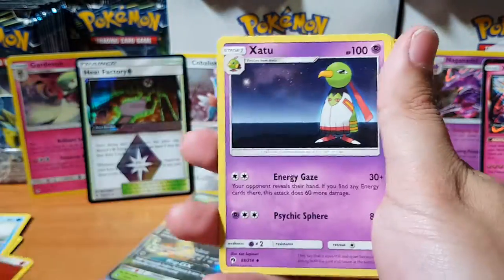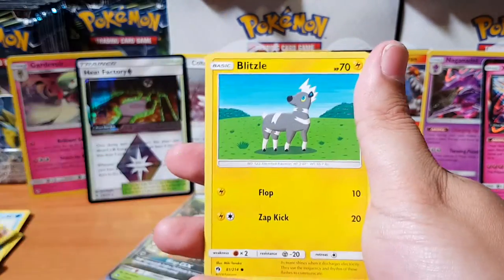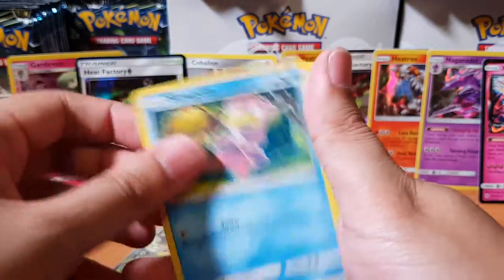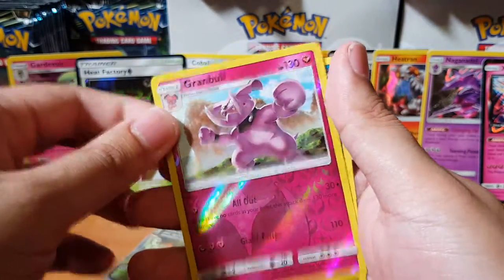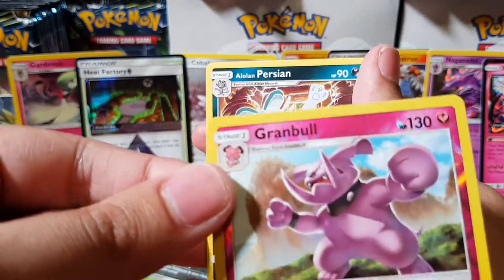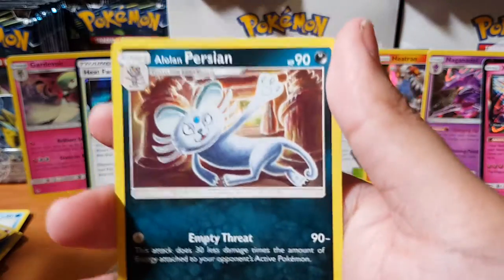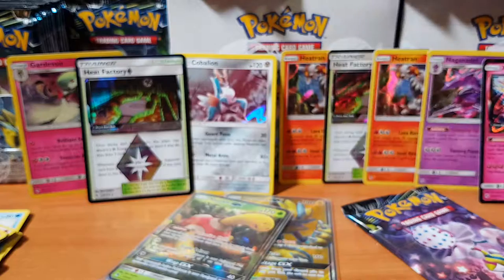We got Fire Energy, Zatu, Bayleaf, Duskull, Ninjask, Blitzle, Slowpoke, Bruxish, Lovatar, Granbull, and Alolan Persian. What kind of artwork is that man? That looks nothing like Persian — who is that? That's so random. Awesome.